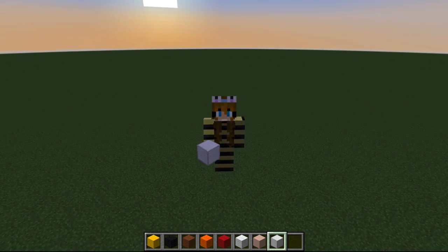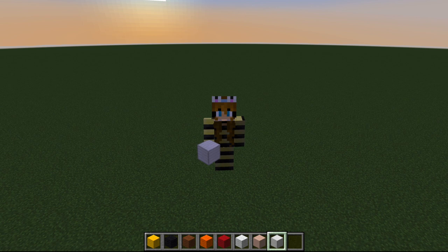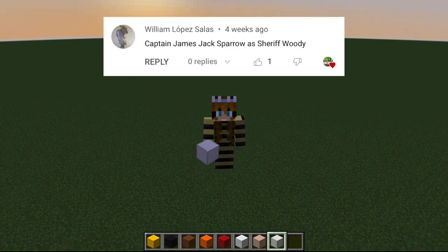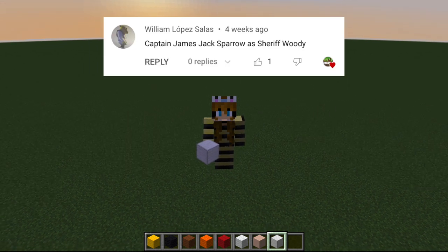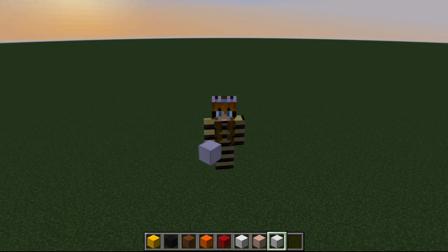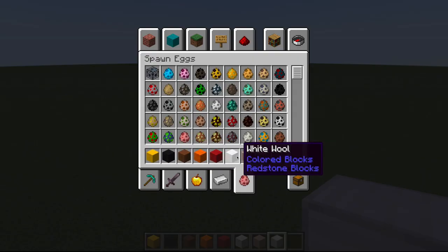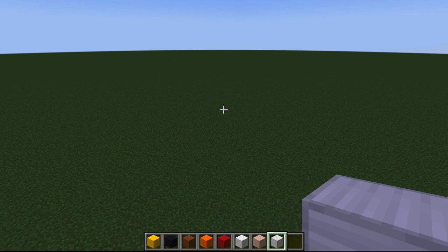Hello, welcome back to another Minecraft Pixel Mania. Today's build is a requested build - thank you so much for that. Today we are going to do Jack Sparrow, because he's super cool. You're going to need yellow wool, black wool, brown, orange, red, white wool, white terracotta, and a block of iron - that's going to be for his sword. If you want to use a different block, by all means go right ahead.